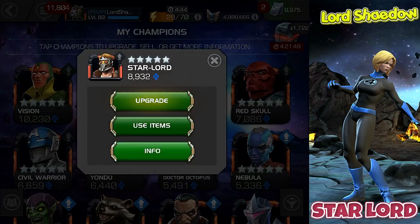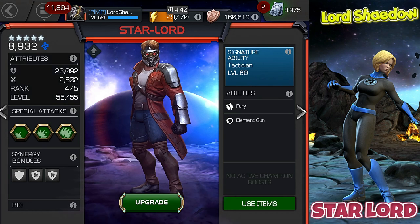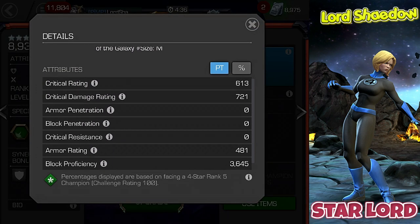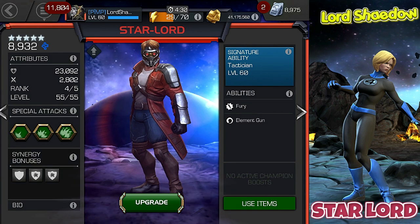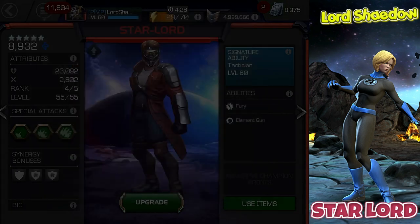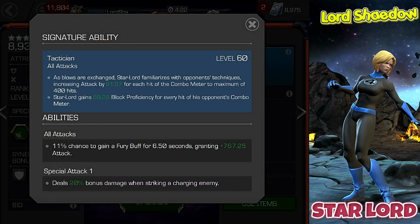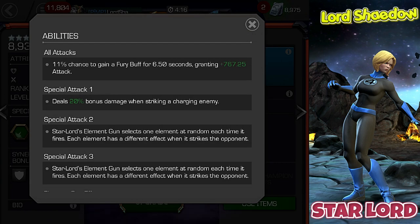We're going to take a look real briefly at Star-Lord. There's not a whole lot to him. You can see his tags, you can see his attributes. He's got some pretty good block proficiency. Take a look at his synergies — nothing too exciting. And here are his abilities, and we're not going to go into them in depth. There's not a lot to them, as you can see.